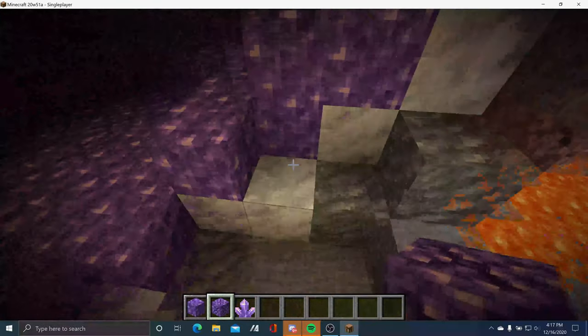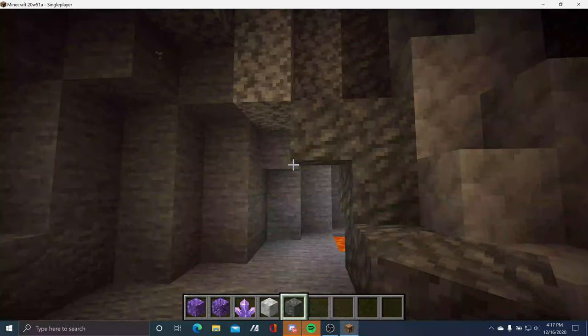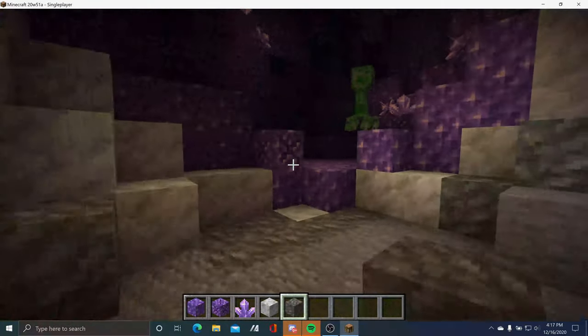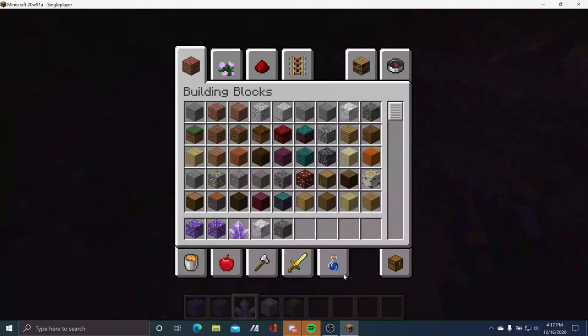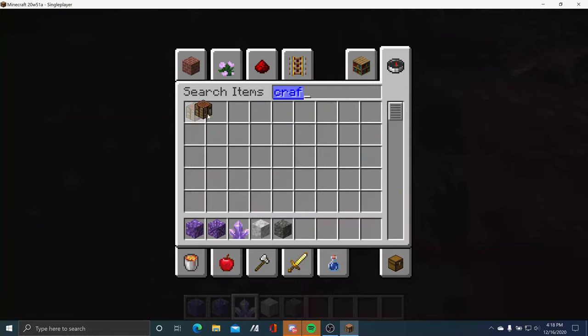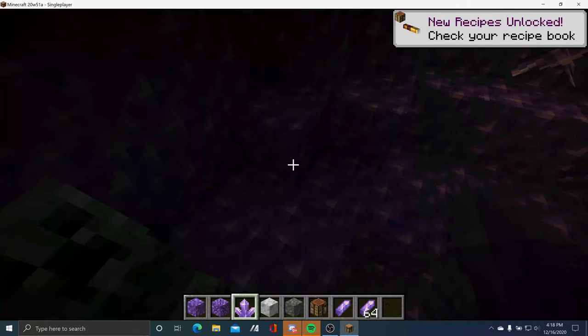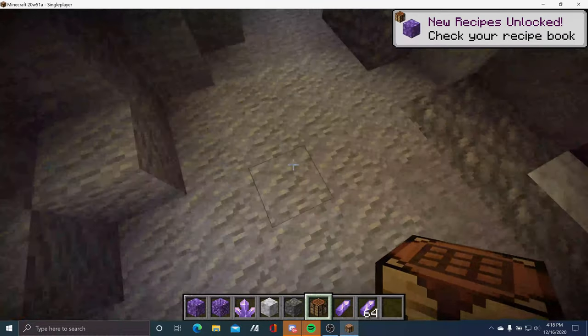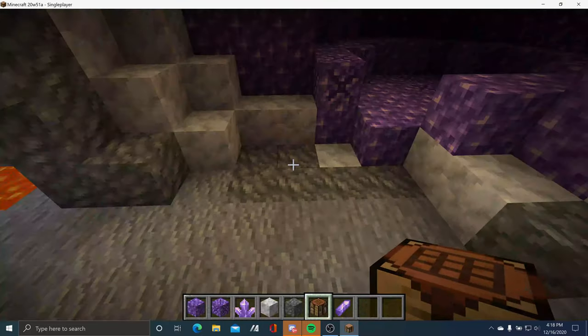By the Amethyst Geode, we have stones — calcite and tuff — right over here in this cave. There's also an Amethyst shard. At the crafting table, you need four Amethyst shards to craft a block of Amethyst. And for the Budding Amethyst, that's impossible to get in survival. Let's move on to the next feature.